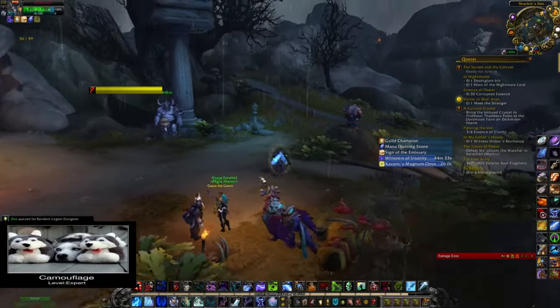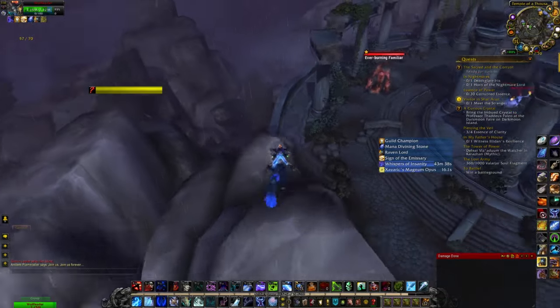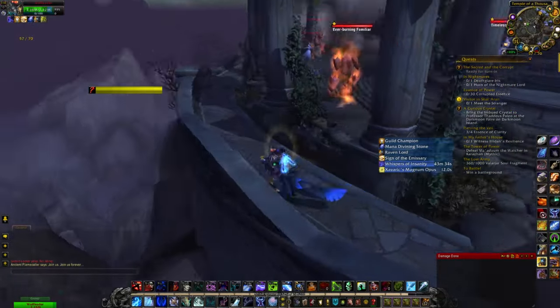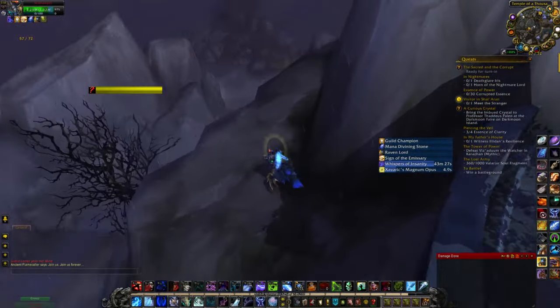First, fly into Shackle's Den and run south to the Elite area. You'll have to go across the rocks on the left side and back behind the back side of this little pillar area here, and the quest is going to be on that cliff right there behind this rock face.